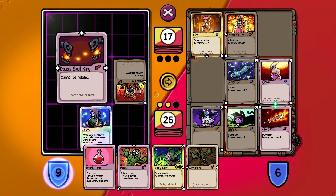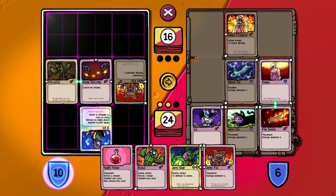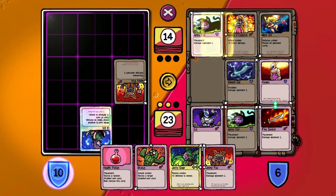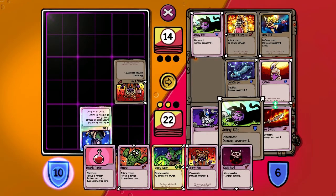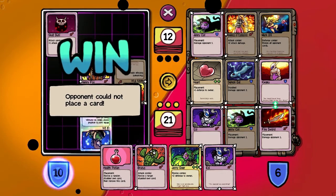I'll go with double Skull King, Karactus, and maybe I'll get something that points down. There we go. Easy. So what can I even do that needs to be done? I'll just disable Mark DX, just in case we get to that point. And actually, if he did rotate all of our cards, that would be a beneficial thing right now. But he didn't, and... Wow. We win.